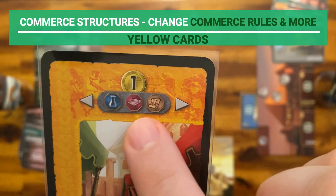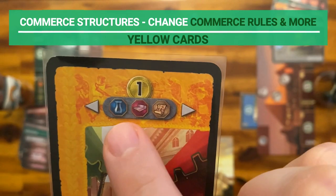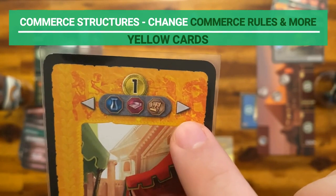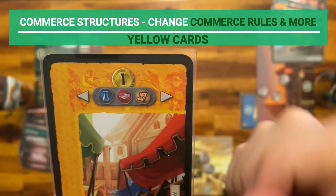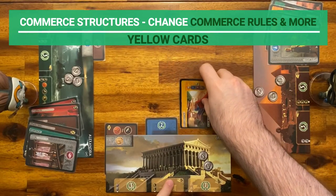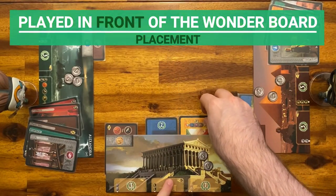This symbol means that starting on the turn following the one in which this was produced, the player purchases resources listed on the card from the neighboring cities — indicated by the arrows — for 1 coin instead of 2 coins. Commercial structures are played in front of the wonder board.